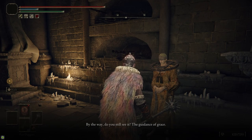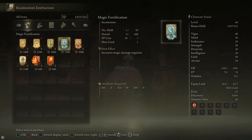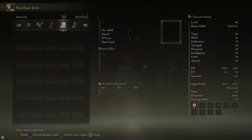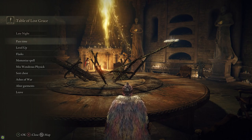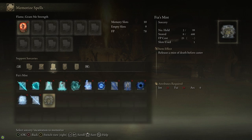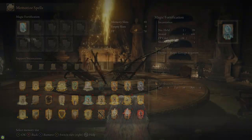While we're here in the Roundtable Hold, I'm going to talk to Brother Corhyn and buy the Magic Fortification spell. It only requires 10 Faith to cast and gives about 30% magic resistance for around 60 seconds. You can buy a Finger Seal from the Twin Maiden Husks in the armament section — this allows you to cast incantations. Go to a Site of Grace, hit memorize spells, and find Magic Fortification to equip it.